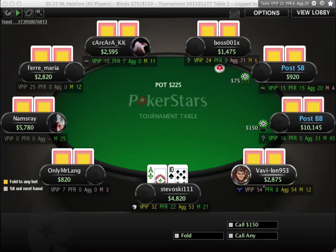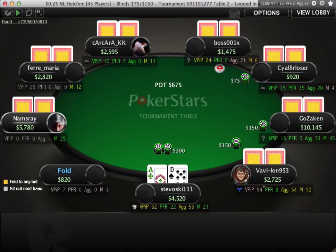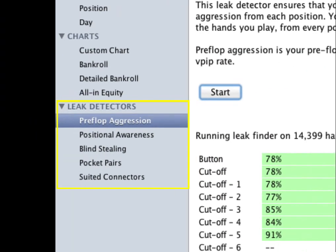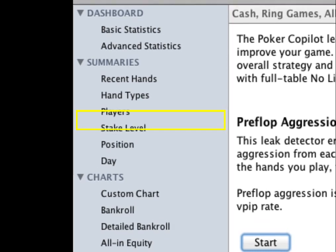With Poker Co-Pilot you have the information you need to make the right decision at the poker table. After a playing session you can analyse how you play, find the leaks in your game and improve your poker game. You can find out which stake level is best for you, and you can analyse how your opponents play.